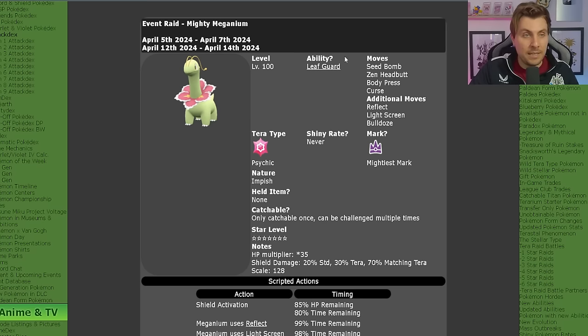It will be level 100, with its hidden ability Leaf Guard. The moves it will have access to are Seed Bomb, Zen Headbutt, Body Press, and Curse, with the additional moves of Reflect, Light Screen, and Bulldoze. It cannot be shiny and will have the Psychic Tera typing.